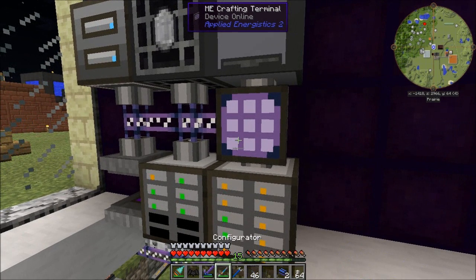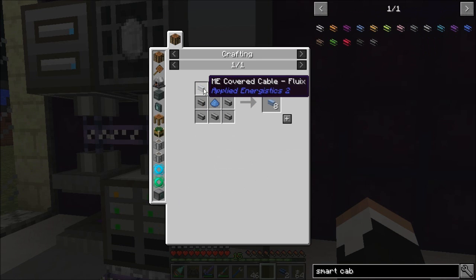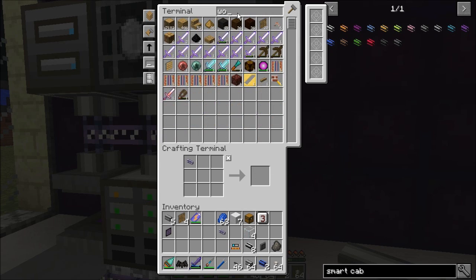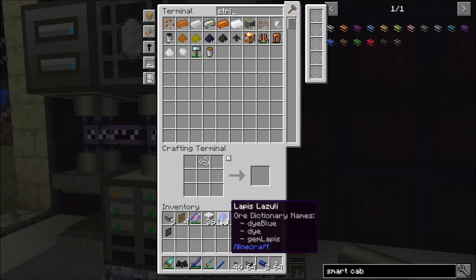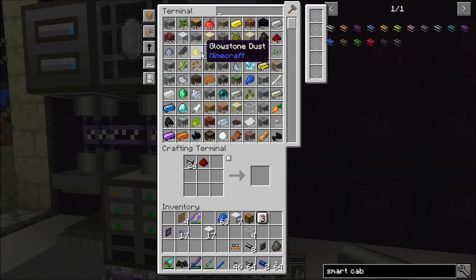I'm going to need some more smart cable for this. Let's go ahead and make some more covered cable. Do I really not have any wool? Bunch of string — we'll save half of the wool. There we go — 23, let's go for an even 24. Upgrade this into smart cable. There's 24 bits of smart cable, and actually let's upgrade all of this too — a whole lot of smart cable.